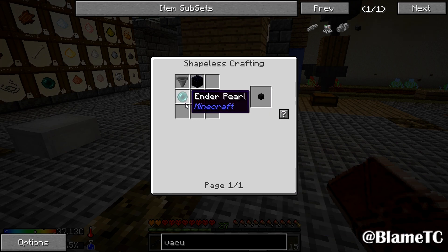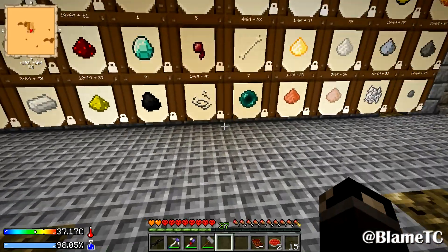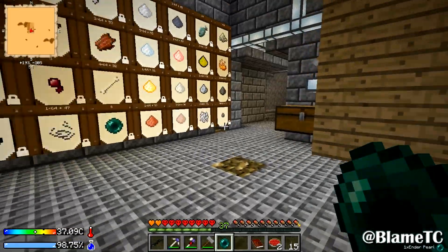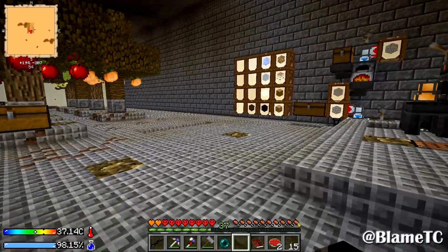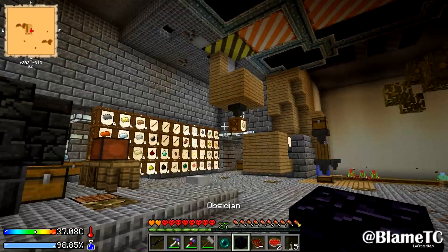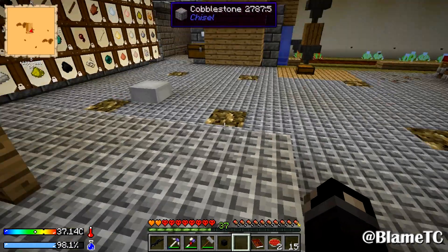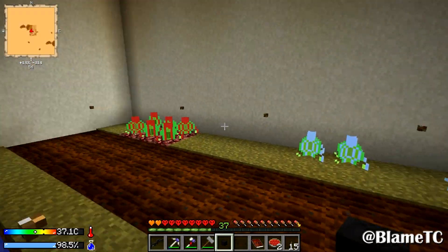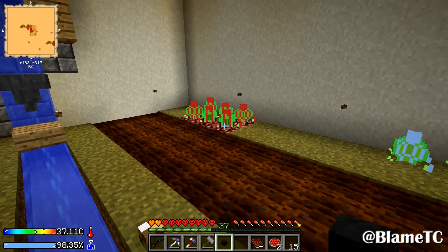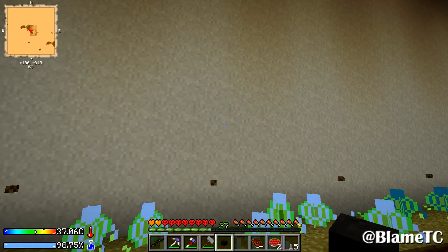Vacuum hopper — I need an ender pearl, a hopper, and a piece of obsidian. So this is actually going to be kind of easy to make now. I've got a bunch of hoppers and also a piece of obsidian. It's a shapeless recipe. What I want to do is put this in a tiny room with all of these different plants, so that way when they go boom they all get pulled into this instead of spreading out all over the place.